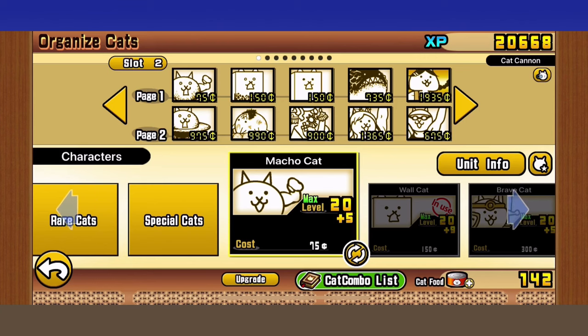This is just an example lineup. First I'm going to explain what units you might want to bring in the stage — what core units you really want and what other units could help out. Your lineup will be split into three major sections.